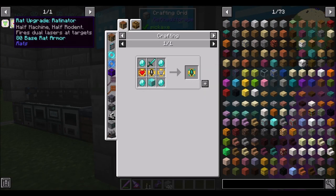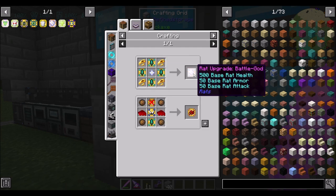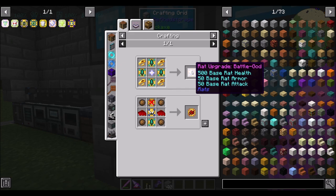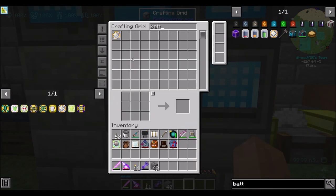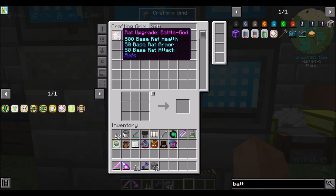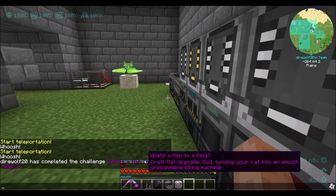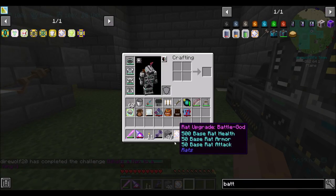There's a lot of crafting to get the uber combat rat. To do all these guys to get a warrior upgrade - the warrior upgrade, four of them gets a Battle God upgrade, and four of those gets the Non-believer. I feel like Battle God is probably good enough, but I kind of want to get Non-believer just to see what it looks like. All the crafting of the Battle God components is now complete, which means I can go ahead and craft three more of those relatively easily.